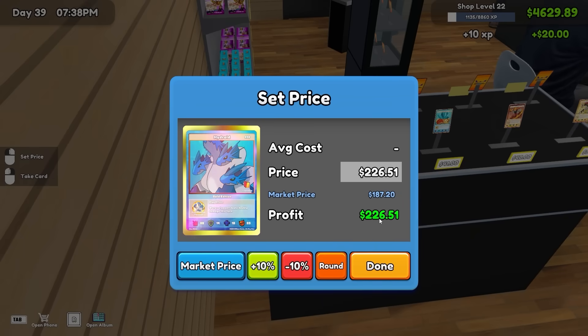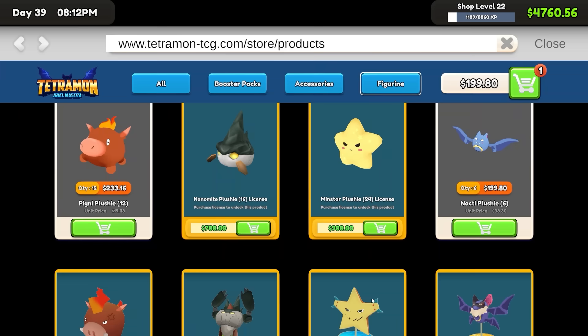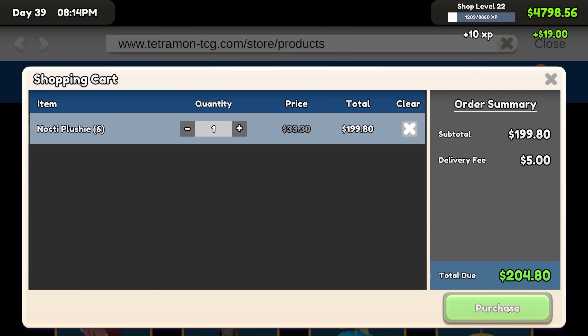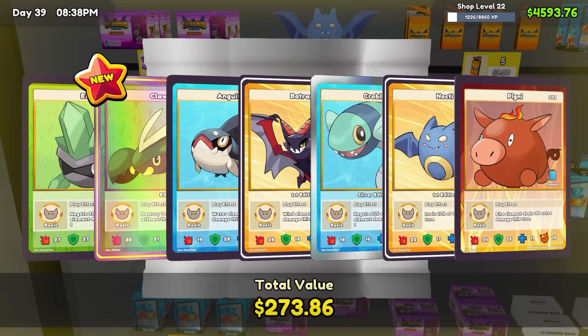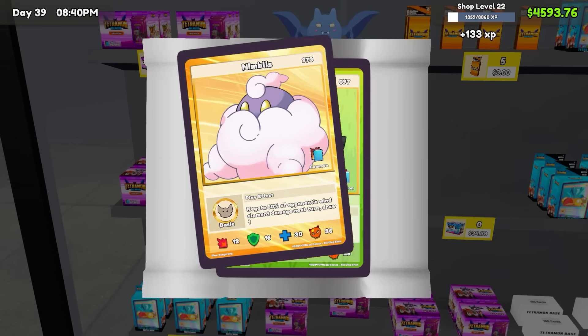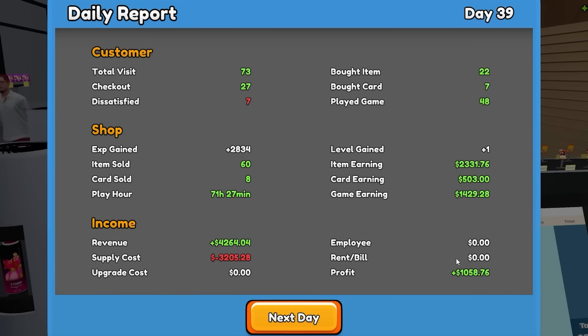Surely thereafter, I did find another card worth $227. We sold one of the plushies. I'm going to order more — I guess just trying to make my money back for the license. I did also just find a $733 card, so our luck is actually looking really strong in the past few minutes. In total today, we had 73 customer visits. We still made $1,000 despite all the money we spent.